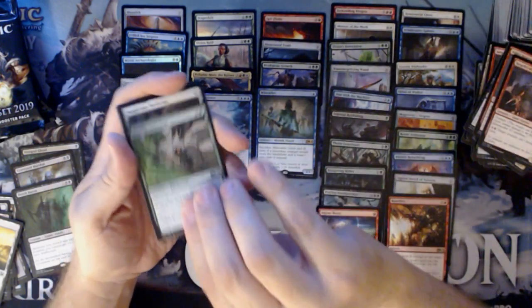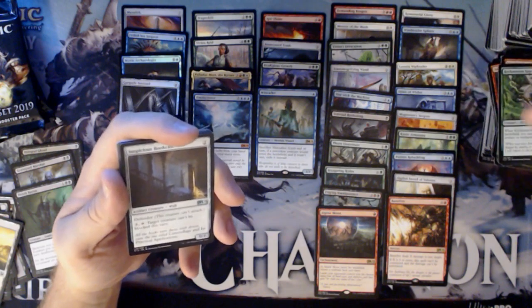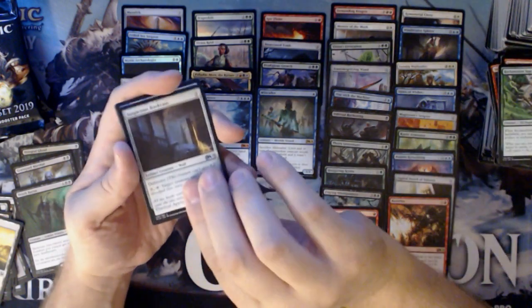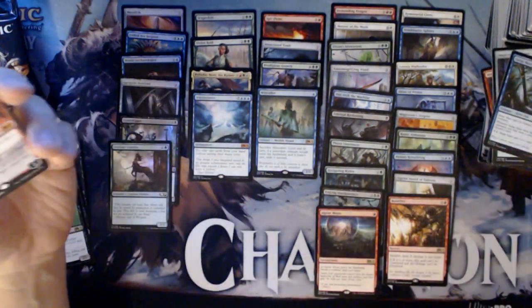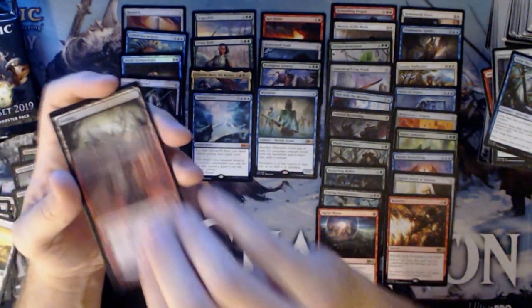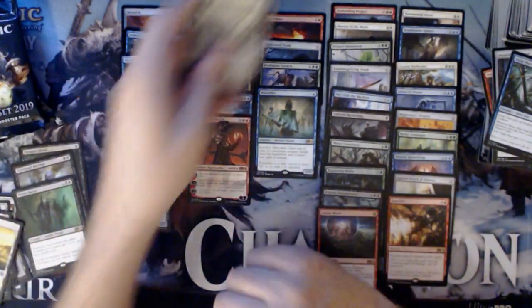We have a Reclamation Sage, Suspicious Bookcase, a Surge Mare, and a Sarkhan. So that's a playset of Sarkhan — I've hit four Sarkhans, and that's five Mythics so far in this box.